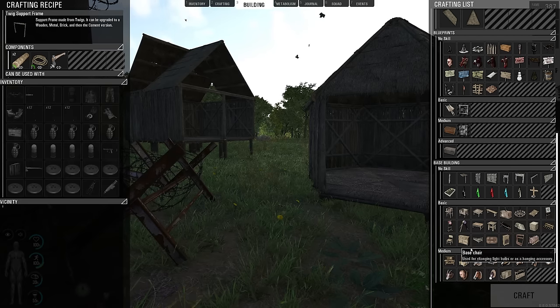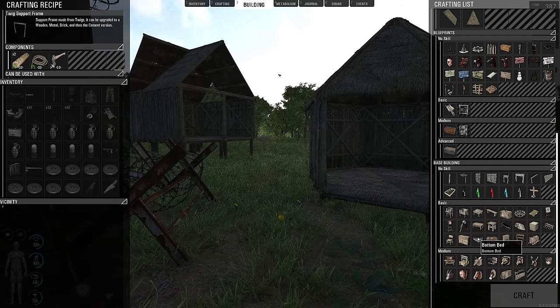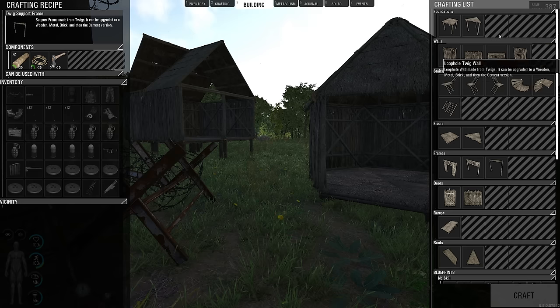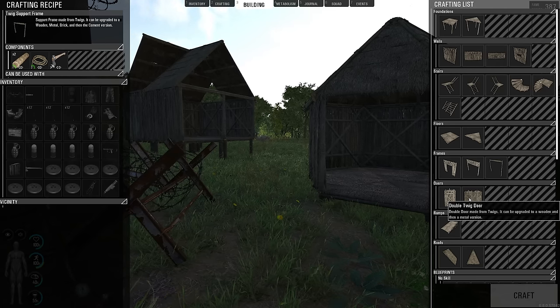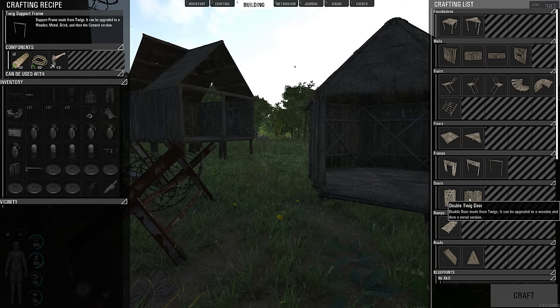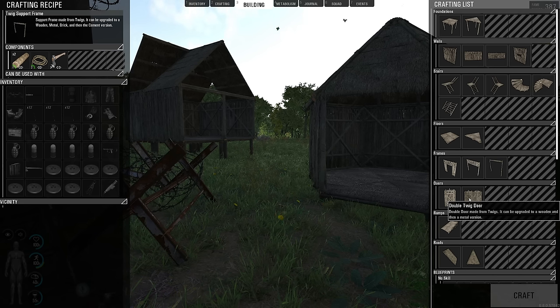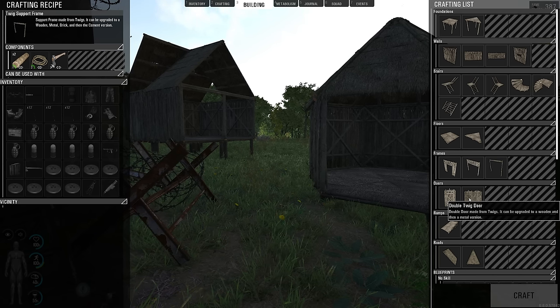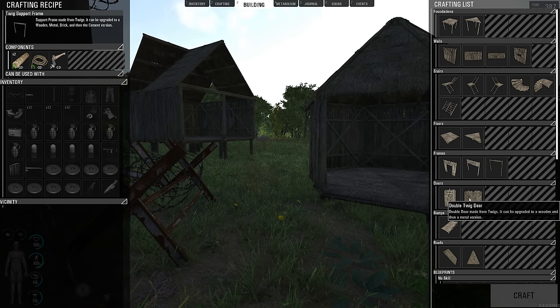Everything that you had — all that you don't have is the two cabins or the three cabins: the small cabin, medium cabin, and the large cabin. So it's only the three cabins that you lost. You still keep everything else, but instead of having the cabin, now you have this.